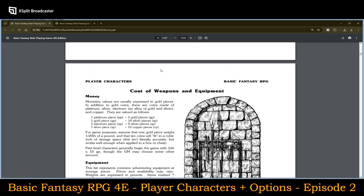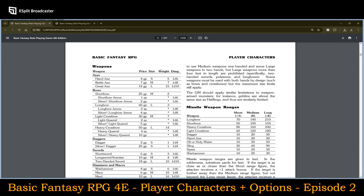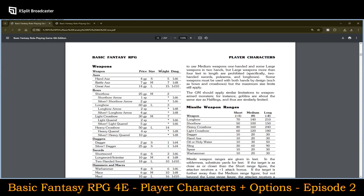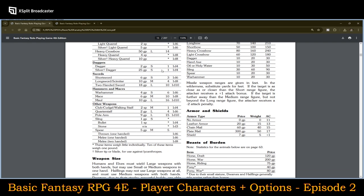Then we get into the cost of equipment. You have a large selection from basic adventure equipment all the way through to weapons and different types — axes, bows, daggers, swords, hammers, maces, and other weapons included.